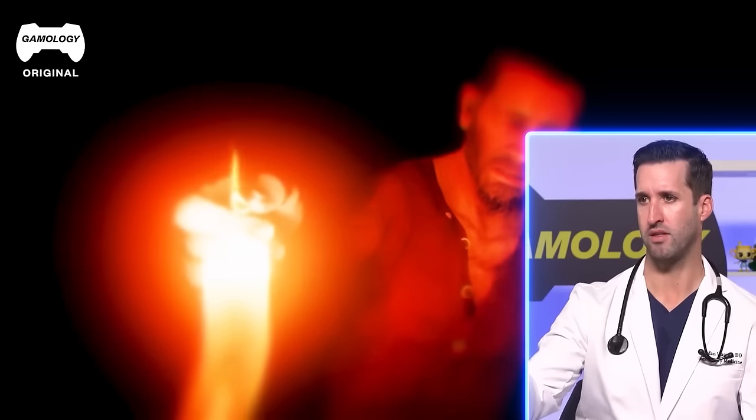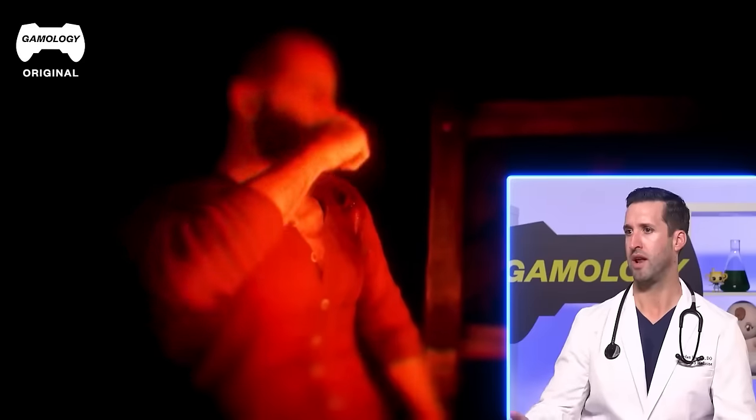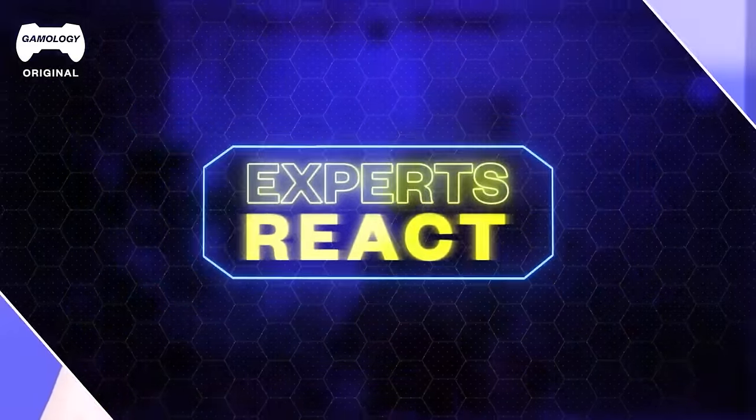Now he's basically burning the blade or knife that he's using, which is basically sterilizing it. We have alcohol, we have betadine, we have all these other things — but you can burn off all the bacteria and viral particles. Stabbing himself into the shoulder — I've actually seen this in other games too — putting gunpowder in a wound. You're going to light it so it basically makes a small fire, and basically the reason you're doing this is you're cauterizing your blood vessels and sealing off the wounds. It probably hurts like hell.